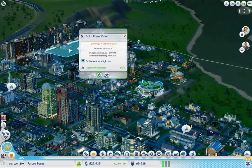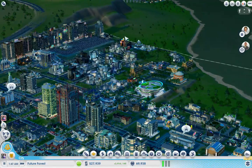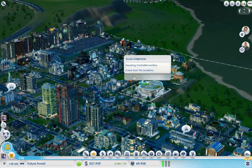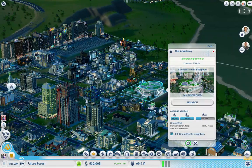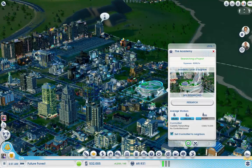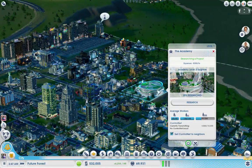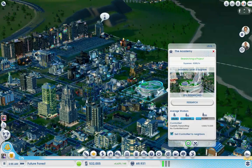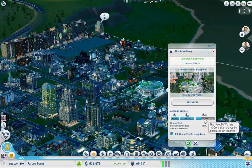Speaking of solar arrays, they're running on battery power for now but they have enough control net. Let's see how control net is doing. We're producing 4,860 control net. We have no boost because we don't have any upgrades attached to this thing. We could make a lot more if we had more high wealth people working here.